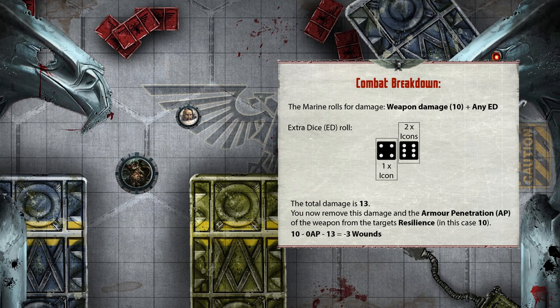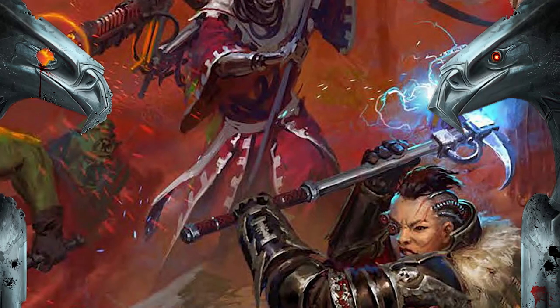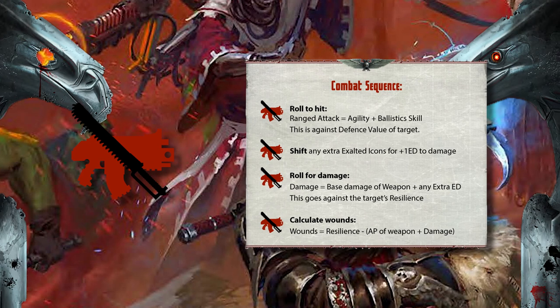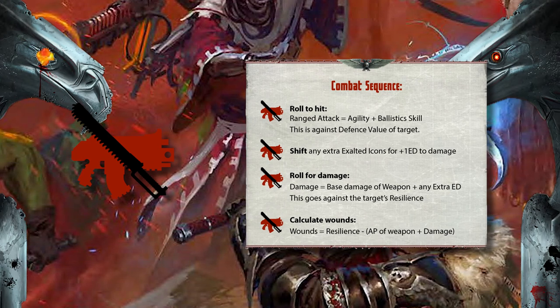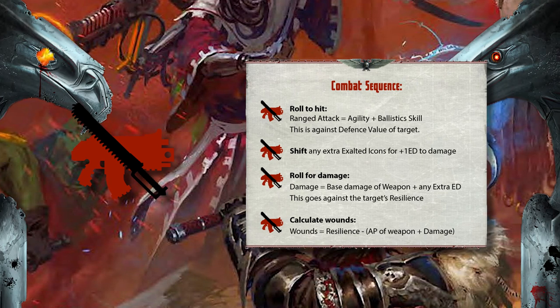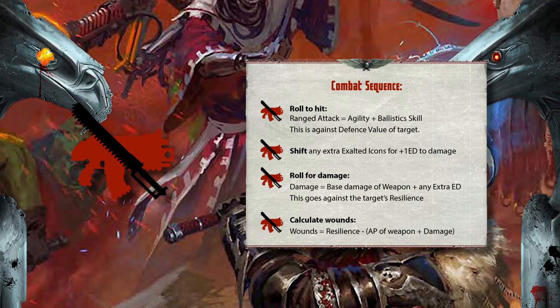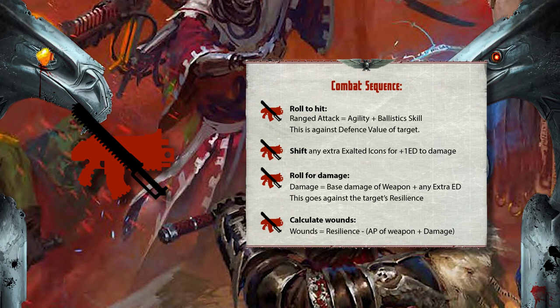The demon has a resilience of 10. You deduct any armour penetration, or AP, from this first, and then deduct the amount of damage — the demon has 3 wounds inflicted upon it. A 6 on the wrath die during a hit roll will inflict 1 extra damage. This damage converts into 1 wound even if the target's resilience is not beaten, and is called a critical hit. There is a critical hit table you can choose to roll on with effects; otherwise, the simplified rule is just to add 3 ED and a narrative effect of the player's choice to the damage.